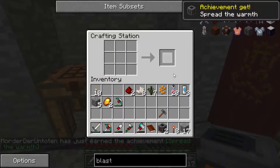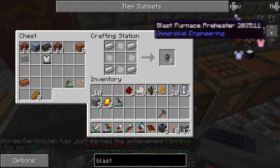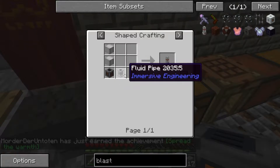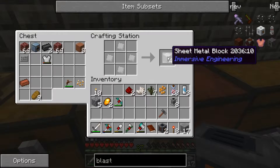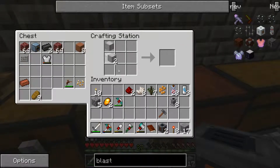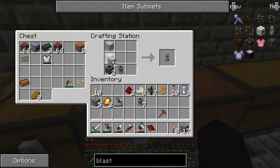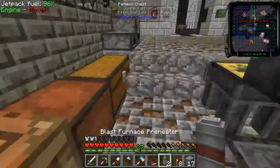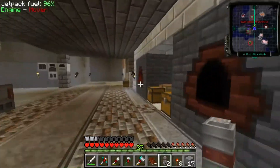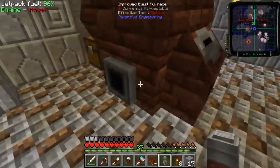I just needed one more copper coil, so I have those. I need fluid pipes as stated in the recipe — I only need two of them, though this recipe makes eight. And I need sheet metal blocks, which was just four iron plates. Here is the blast furnace preheater. I'll just take these and stick them right onto the blast furnace.